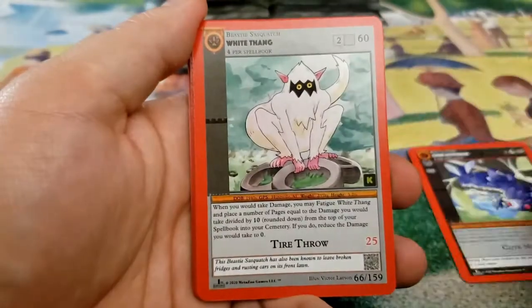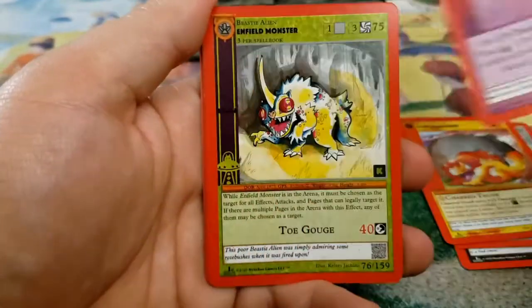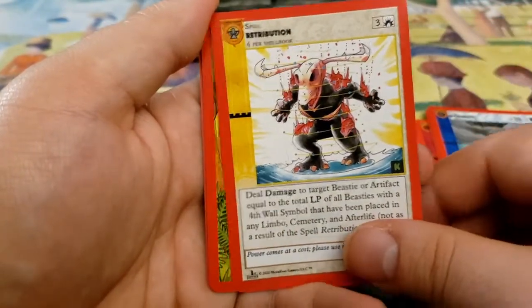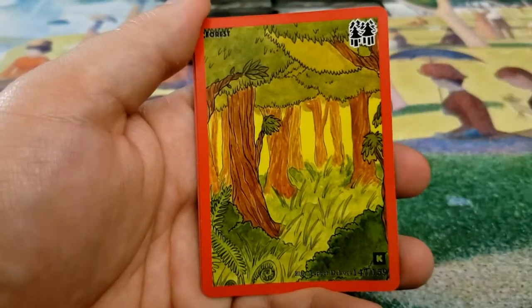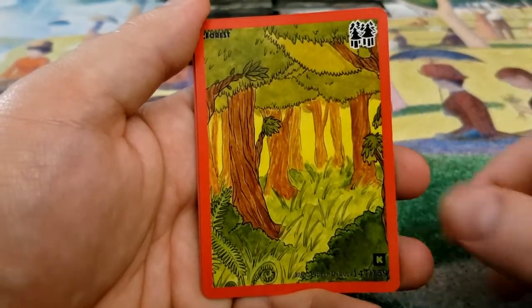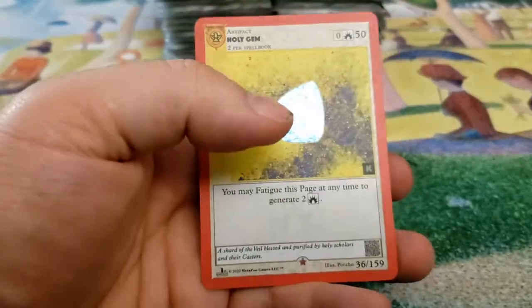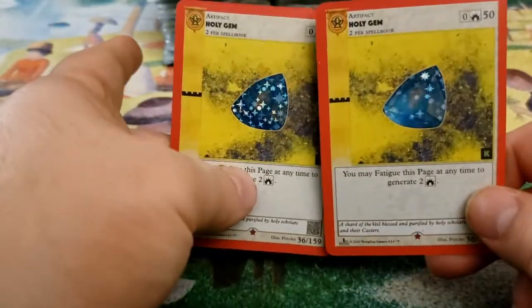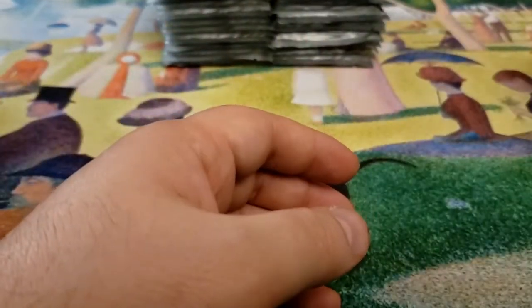Chibi Mothman, White Thang, Giant Salamander, Pyroconnected Blast, Enfield Monster, Invisibility, Retribution, Forest Terra — not a lot of Aura, just a bunch of Terra — and another Holy Gem Reverse. So we got two of the Reverse Holo Holy Gems. Very cool. Honestly, the Reverse Holo looks really great. Kind of gives it that shine that you would expect it to have.